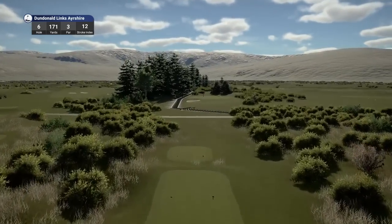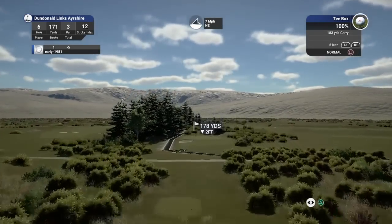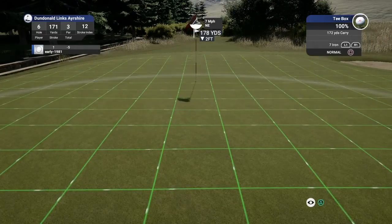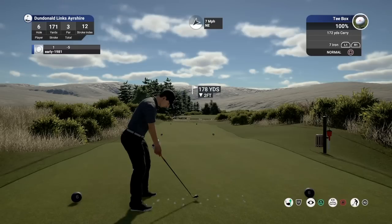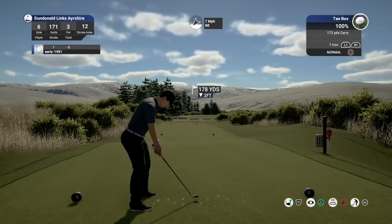Hole number six — par three, 171 yards, stroke index 12. Really nice looking course. We've got 178 yards, down two feet, soft greens. I'm going to take one yard off that and say 177. So I'm clubbing down to the seven iron. The seven iron when you play it full will carry 172 yards. On the master clubs, a seven iron should normally run out about 177-178 yards depending on the surface.